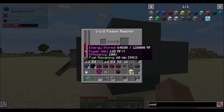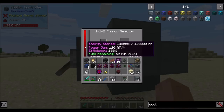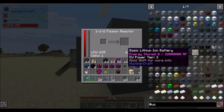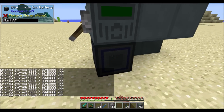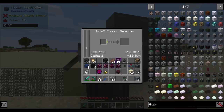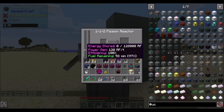We turn this bad boy on and we're generating power, but we're not generating heat. The uranium fuel generates 50 heat, but the water cooler does a minus 60 for a net heat generation of negative 10. In other words, we're cooling at 10 heat units per tick - we will never overheat this reactor, and it will just run and run. Fuel remaining: 60 minutes. So this is the most basic form of stable reactor you could possibly hope for. Nuclear Craft also has cells for storing energy - voltaic cells and lithium-ion batteries.